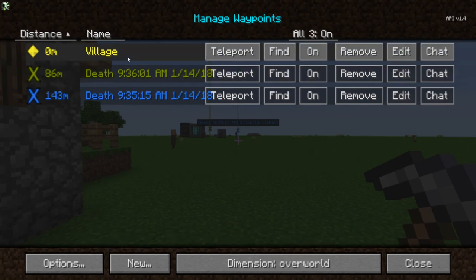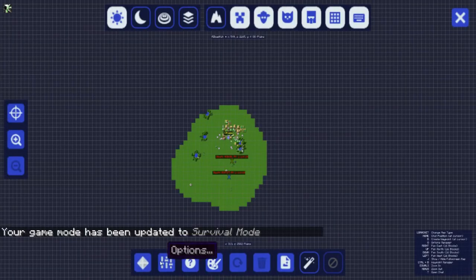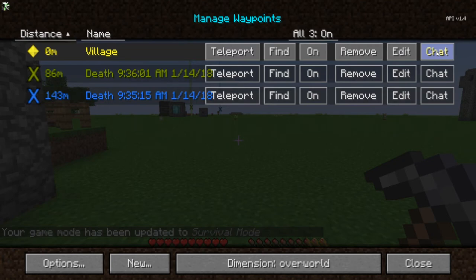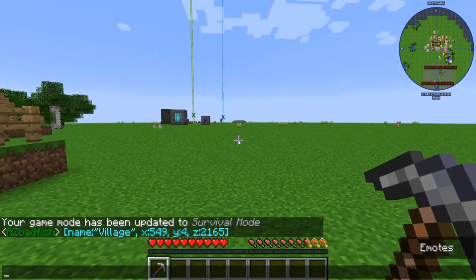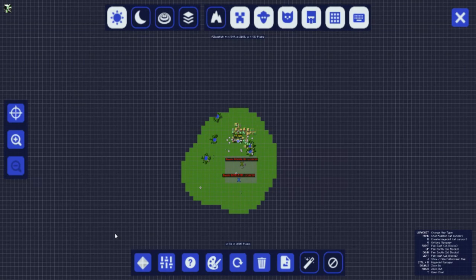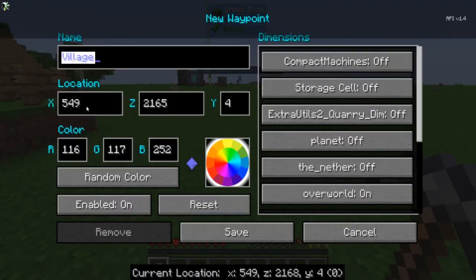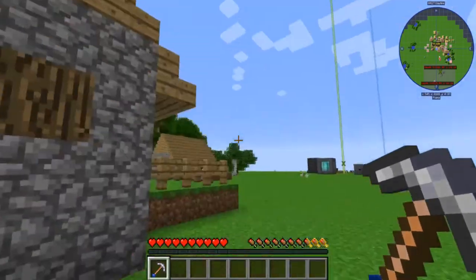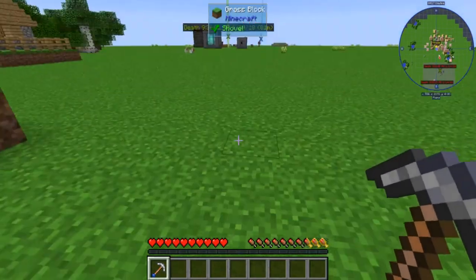Something else that's pretty cool is that if you're in creative or op, you can actually teleport to waypoints. One of the things you can do is hit this chat button, and it will actually put it into chat. If I push enter right now, it puts a link into chat. Anybody else can come in here and click on it to create a new waypoint, or control-click to view it on the map. If you control-click, it will put the pointer right there. So if you want to tell your friends on the server where your base is at, you can just create a waypoint at your base and then share it with them.